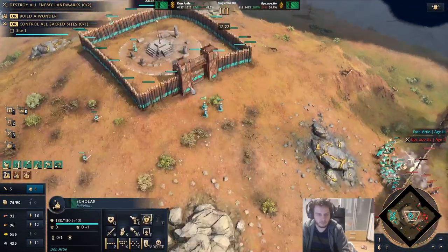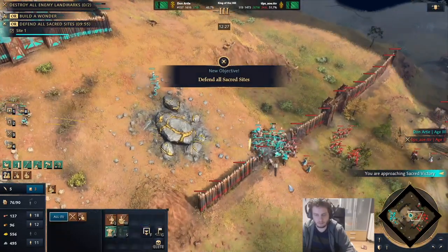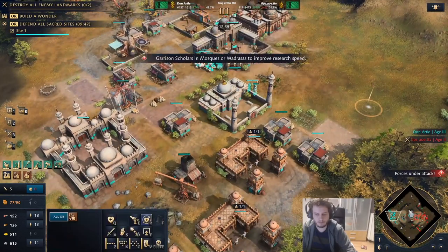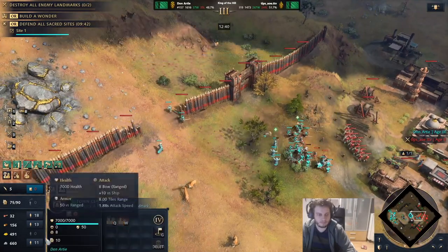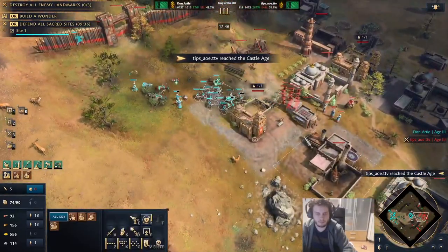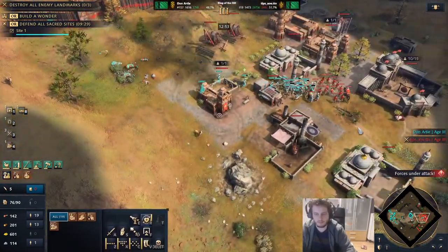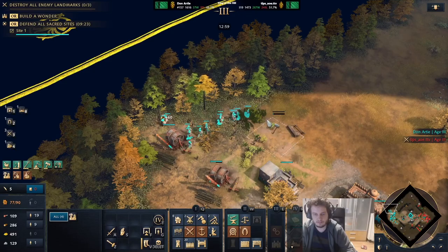We're sending our units in — they can't really die against Feudal Age units. Man-at-Arms are too strong here. We're pulling our scholars to heal everything up and he's in really big trouble. We're going to keep-drop the sacred site to basically guarantee him not being able to retake it without making a big amount of siege. There's no possibility for him to make siege right now because he has to invest into army to contest mine. He's going to have to make knights and crossbows.